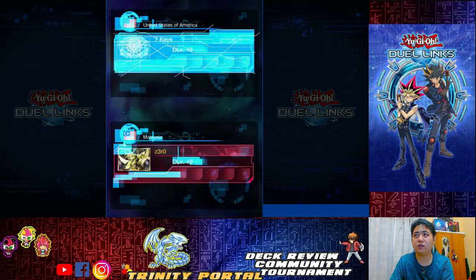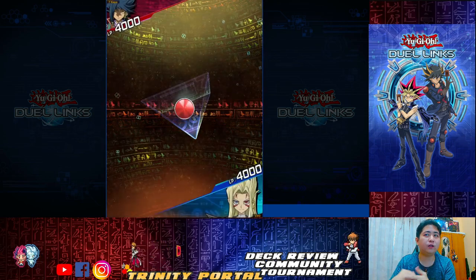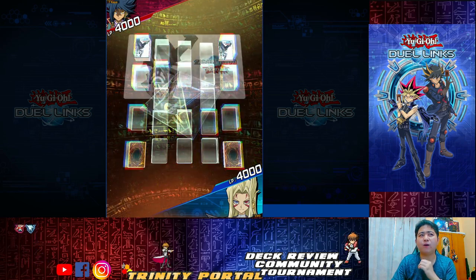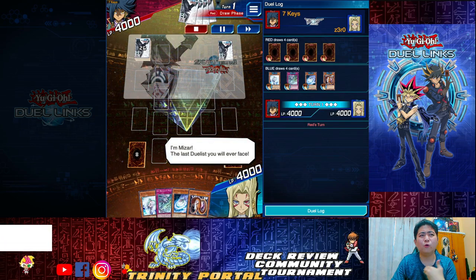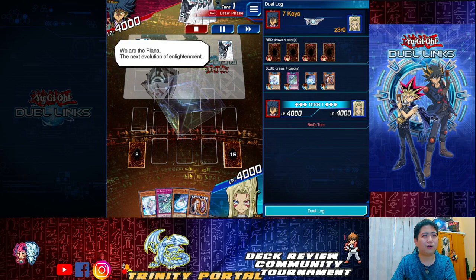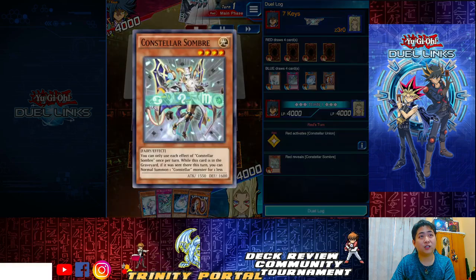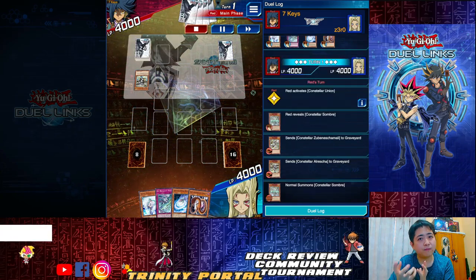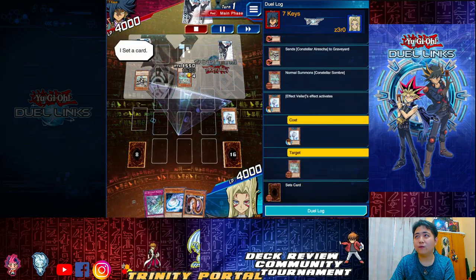Next match — Seven Keys deck. As long as you're familiar with how to maneuver the deck, it's quite easy. Currently, since it's tier zero, a lot of people have been slotting in tech cards to counter it: Demise of Genomes, Ice Dragon Prison, Crackdown, anything that can interrupt. Seven Keys is going with Constellar Union — one of my favorite decks. I thought Constellar might be tier one, but luckily Effect Veiler negates it.